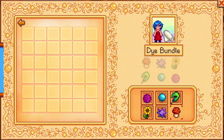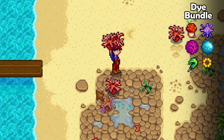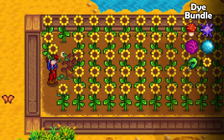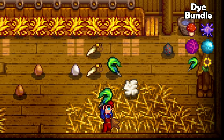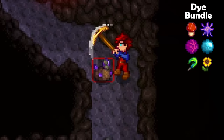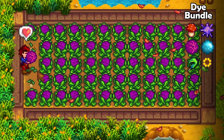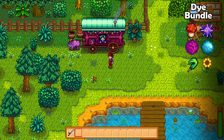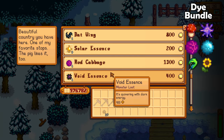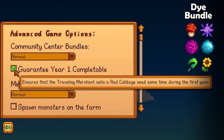The dye bundle is most likely the hardest bundle in this entire game. First get a red mushroom — you can find these on mushroom floors in the regular mines. Then grab a sea urchin by repairing the bridge by the beach. A sunflower can be grown in summer and fall. The duck feather is a little bit tough, so just make sure to buy a duck early in your playthrough and remember to pet and feed them every single day. The aquamarine is easy to find — you will find it randomly in your adventures at the mines or from a geode. Red cabbage is the reason this is so gosh darn difficult. To get red cabbage, visit the traveling trader every single Friday and Sunday and hope that she has it for sale. If you don't want to stress about it too much, you can use this setting to guarantee that she will sell it to you within the first year.